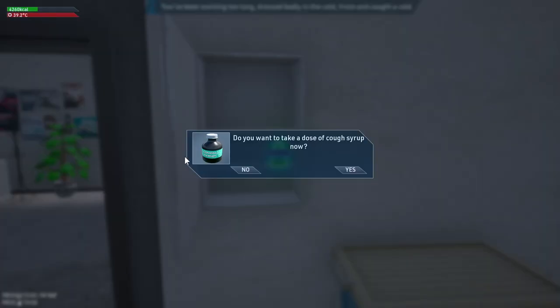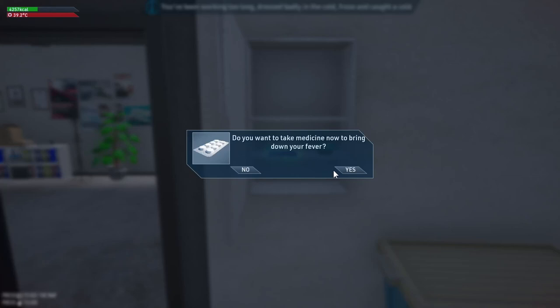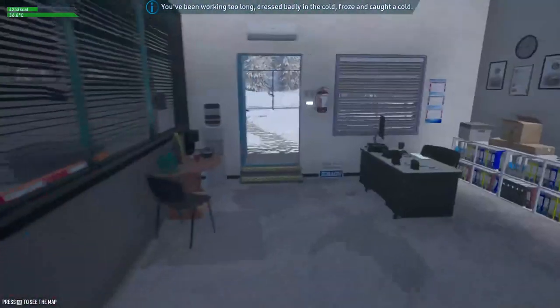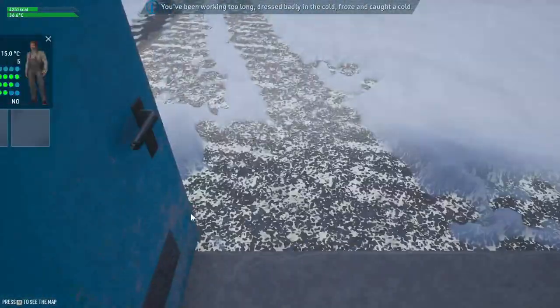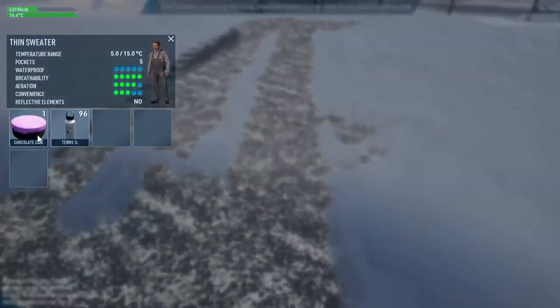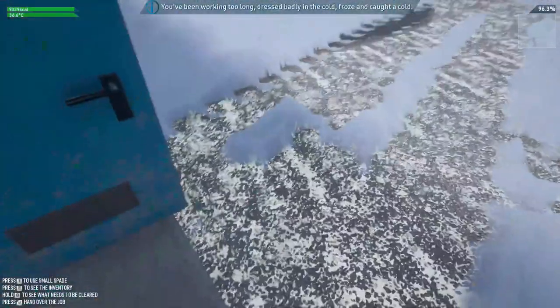Let's take some cough syrup and aspirin. Aspirin will lower our temperature and the cough syrup will stop us from coughing — because if we didn't take the cough syrup we would continuously be coughing even after we're not sick anymore.